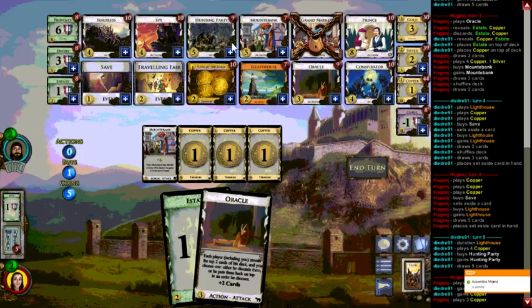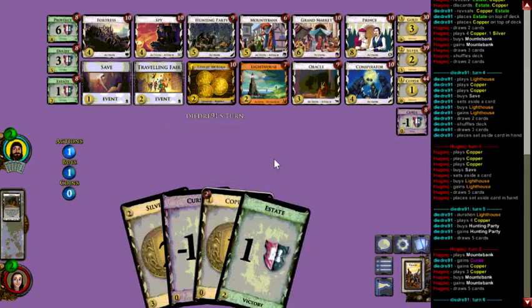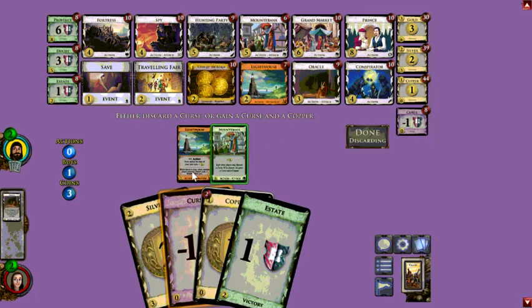Deidre has two Mountebanks and two Lighthouses and a Hunting Party. Hugo's got this Oracle — a 5-2 in a Mountebank game is a big deal. We expect him to be ahead and he certainly is.